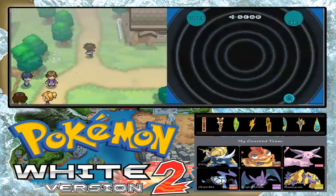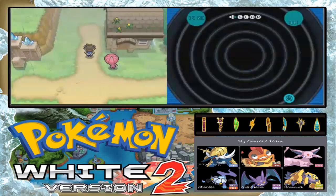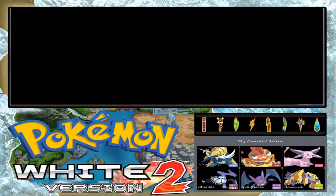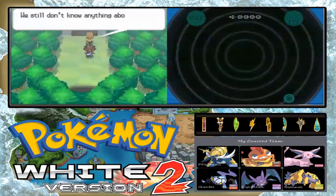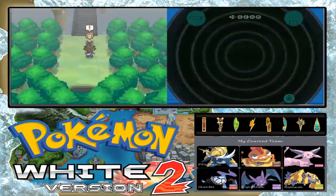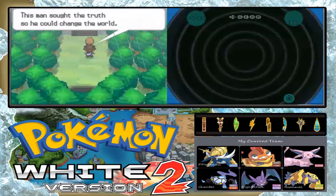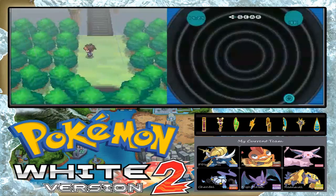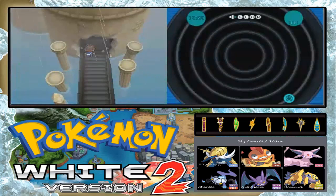We are now at Dragonspire Tower. Last time I spoke with Cedric and we still don't have Dragonspire Tower access yet. So you came in and out — it was new to go in this tower. Now you can go to Dragonspire Tower, and you can catch Reshiram or Zekrom. We received that from Cedric. Let's go inside this tower.